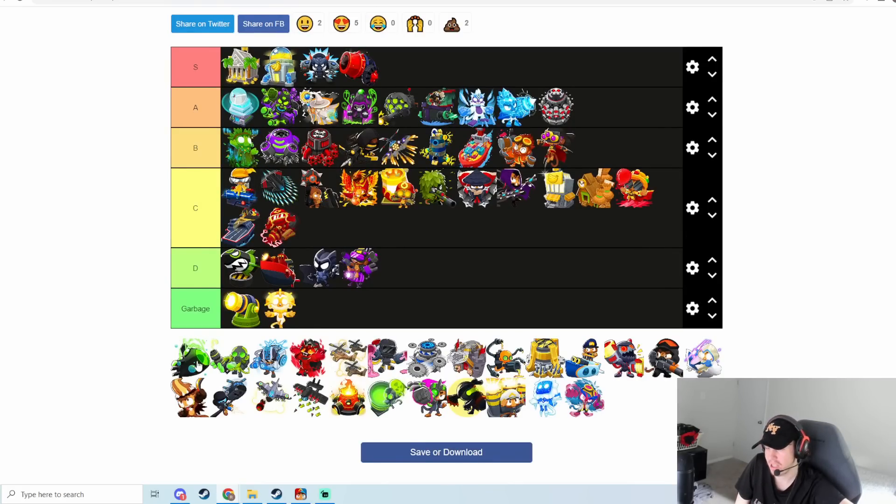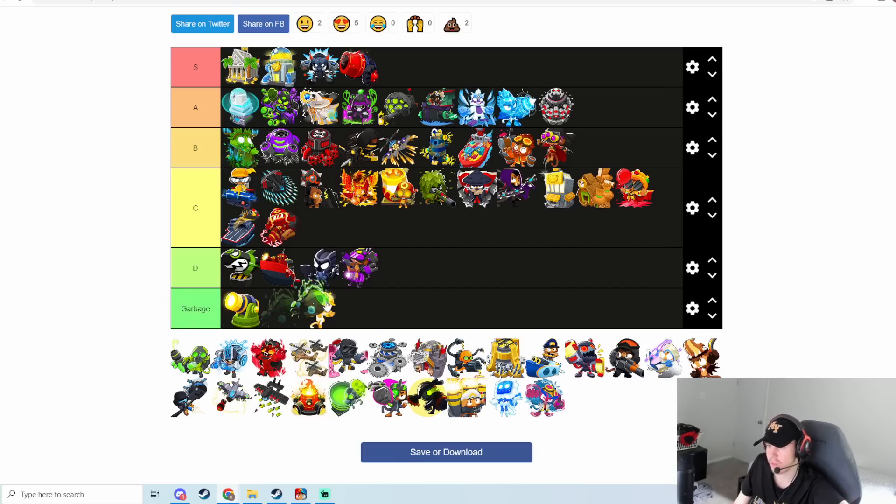Energizer is pretty garbage — I know it reduces ability cooldown times, but I've pretty much never seen this ability in Whole Masters in the last year. It's pretty bad. We're putting this into the garbage category.